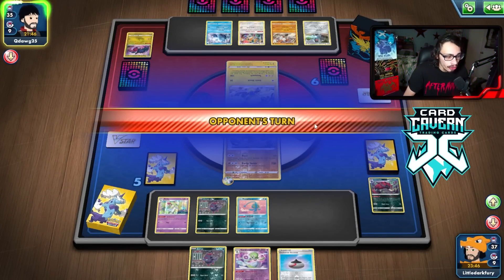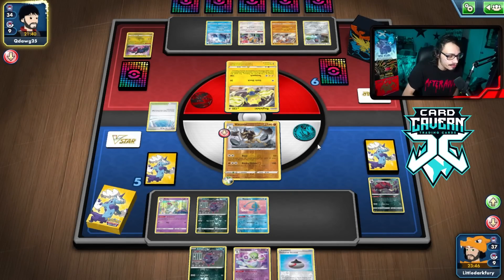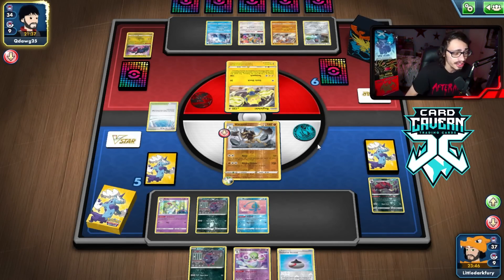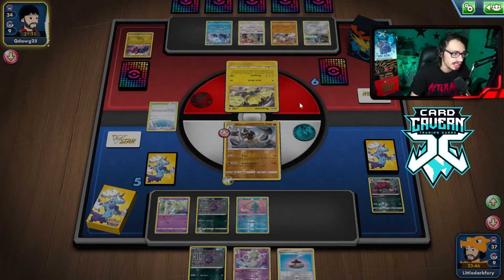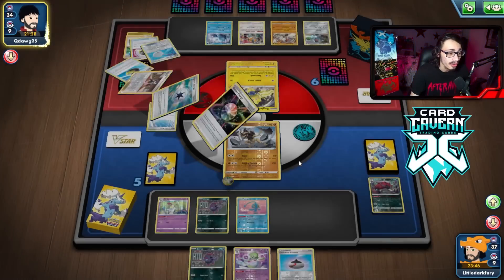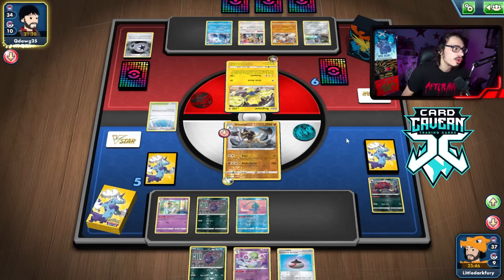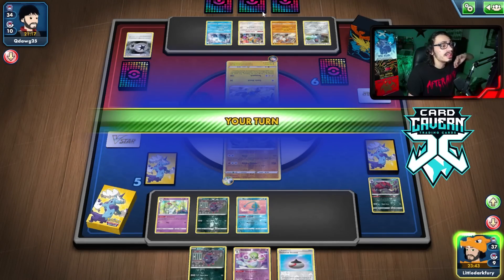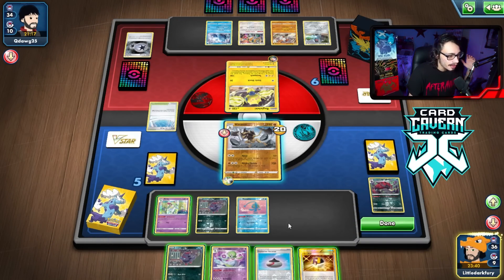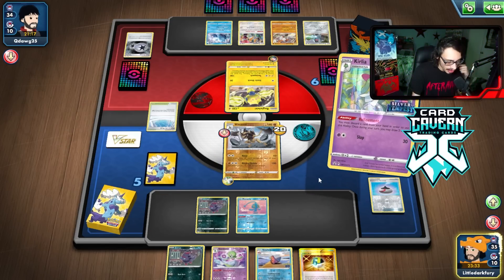Five card draw — didn't get much. We can get a Kirlia but I don't think we can knock out this Regidrago. We Refinement for two and get the Kleavor, so actually we do get a KO. We grab Manaphy in case they go Regilecki, then Phantom Transform into Kleavor. The nice thing about this spot is my opponent can't one-shot Kleavor with Regilecki — they have to use Regidrago, Regigigas, or Regirock. They don't have that last Aurora, so we're chilling. We have Kirlia plus Gardevoir which can draw us four cards — one of the things I like about Gardevoir.